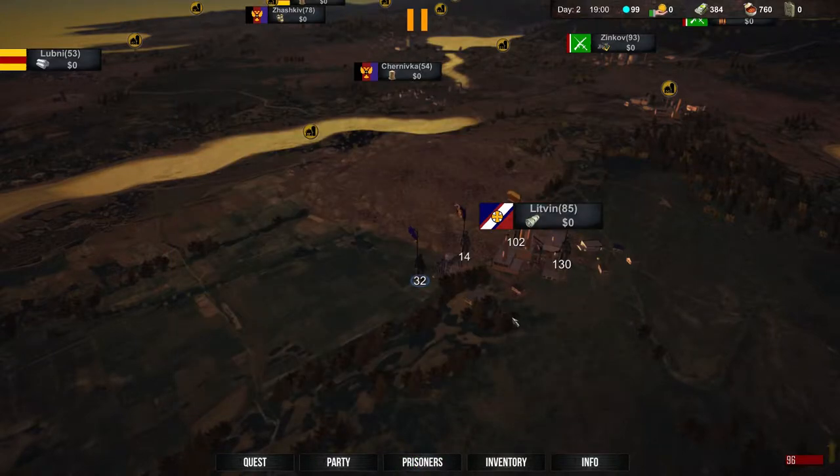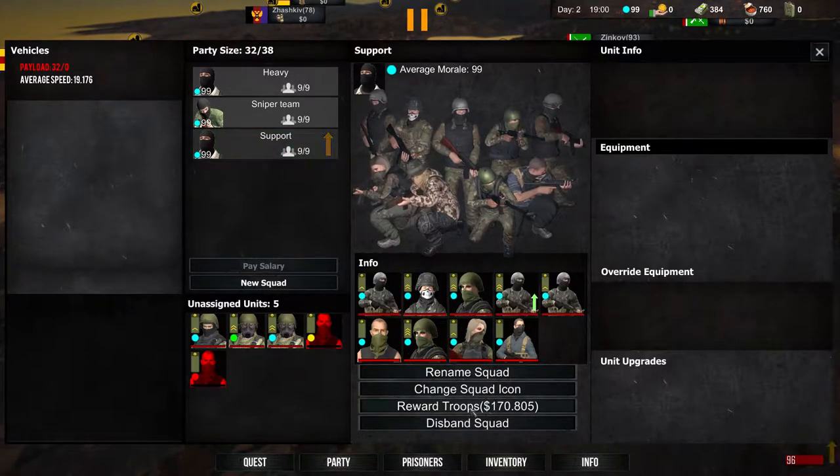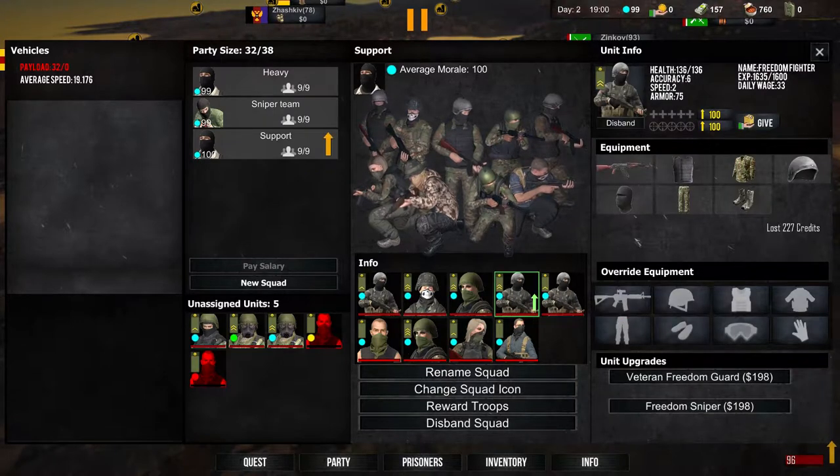The world map looks a lot more detailed, there's a lot more going on, and they've improved the interactions with all the different towns and settlements when it comes to your character development. Just going to the inventory screen, you can see that there's been a lot of work done.